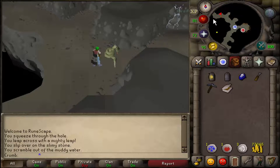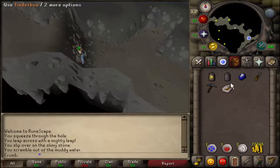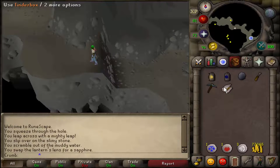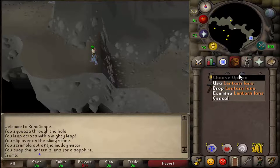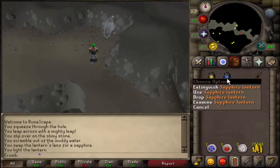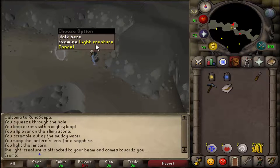Now let's go ahead and run back northwest here. Use your sapphire on your bullseye lantern and it will give you a sapphire lantern. Feel free to drop your lens. Then use your tinderbox on the lantern to light it, and then use the sapphire lantern on any one of these light creatures.